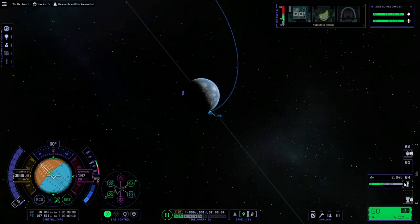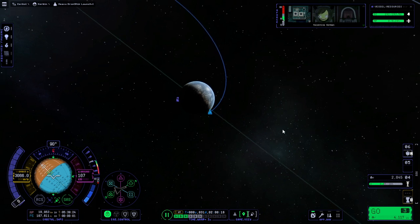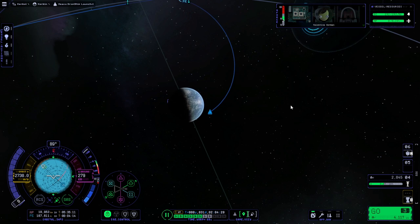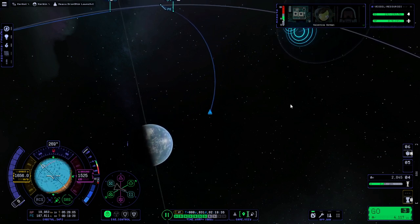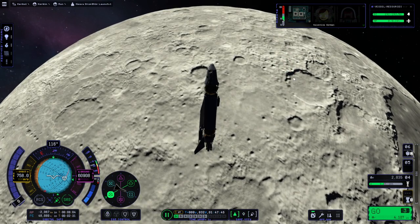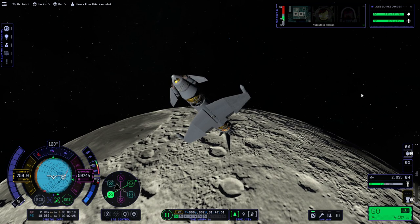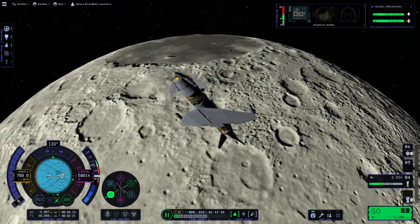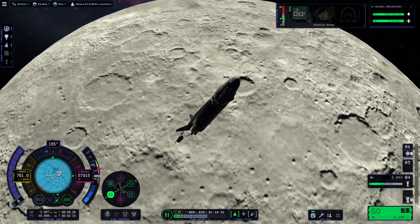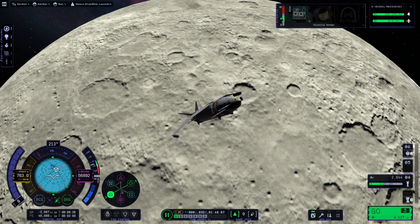I really don't trust the delta-V reading right now, because it was reading something else before that was much more reasonable. Now it says 2000 and I definitely don't trust it. But the important thing is we're going to the moon here. The reaction wheels — the combined reaction wheels, since we have the forward pod and the control core each having reaction wheels inside them — sure don't turn this quickly enough, and I might add another one. I prefer that over relying on RCS for this sort of thing. RCS I would like to just rely on for docking.